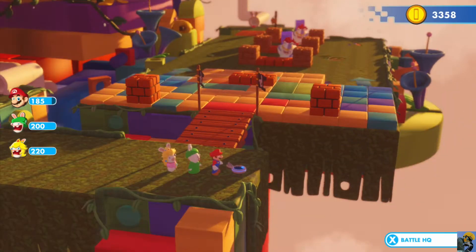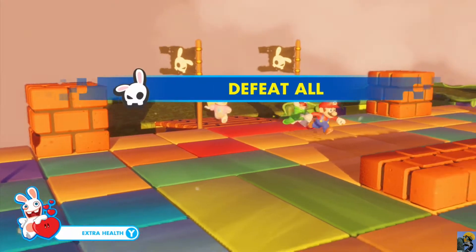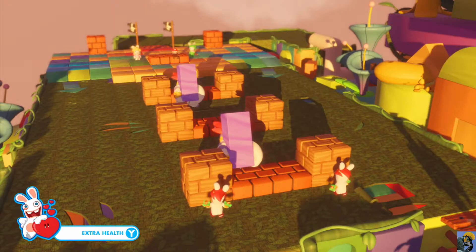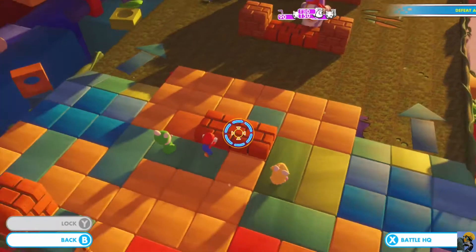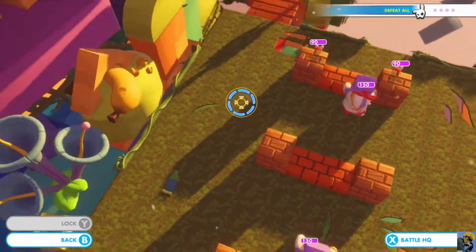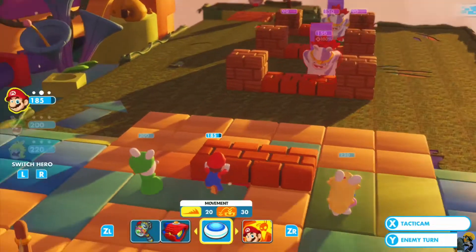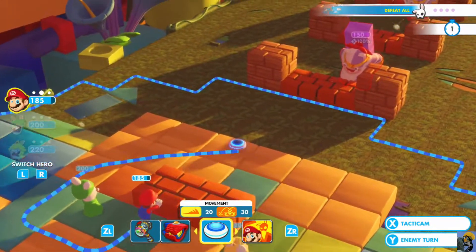Alright, our party health looks a lot better. Defeat all. So there's some garden hoppers. Let me look at the tacticam. We've got a garden smasher, two garden hoppers, and two garden smashers. And this time it's not get past them, it's defeat. So we're going to do that, but we need to remember some key elements. The key elements are these guys move when you attack them.